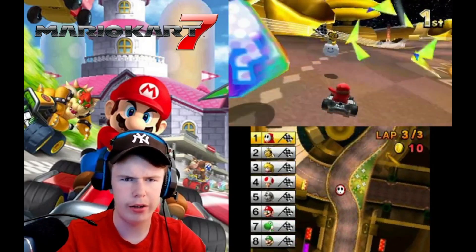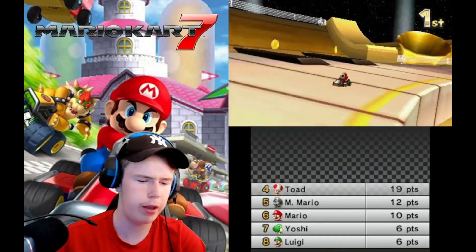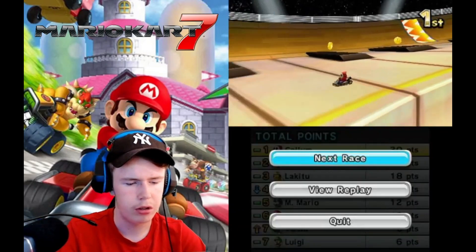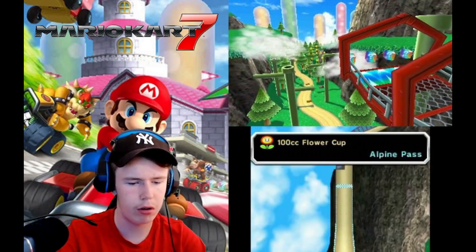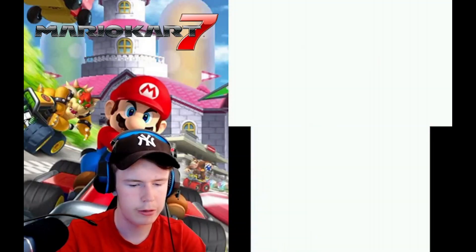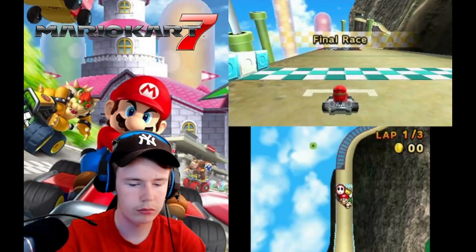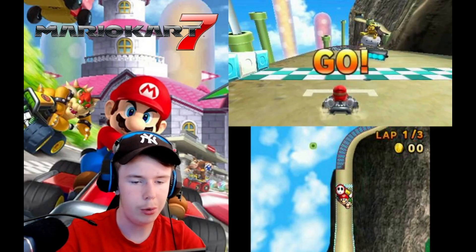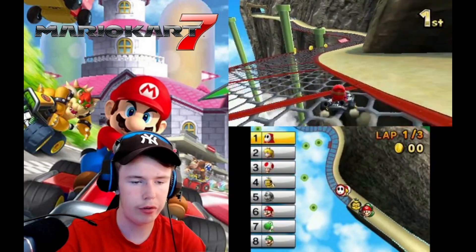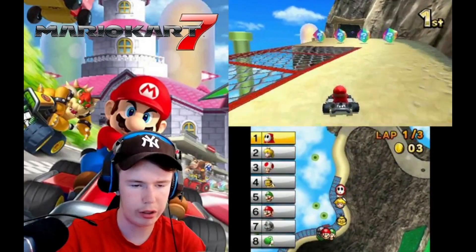It's called Music Park in America, but in Europe it's called Melody Motorway. Strange. Same for Alpine Pass — in the UK it's called Alpine Pass, but in America it's called Rock Rock Mountain. I don't know why that is. Anyway, Alpine Pass utilizes the glider, which is new in this game, a lot. There's like a whole section dedicated to the glider.